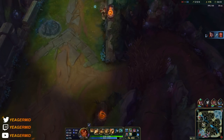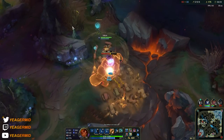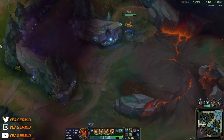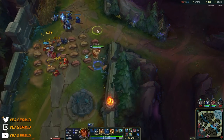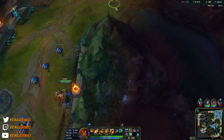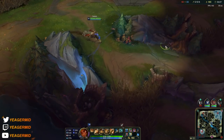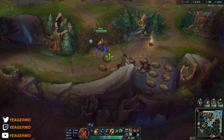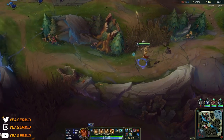Pushing out top side and then going into the enemy jungle to take away the blue buff. We saw the Evelynn bot side clearing out our Darius and Maokai, so denying her the blue buff is good. Now we have perma mana sustain so we can just perma-spam abilities. I'm going to clear this out and then back off because the Evelynn is going to be headed towards top side. Try to get all the farm you possibly can, because it can be pretty difficult to get farm later on.